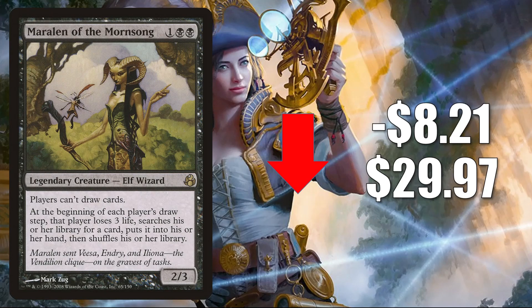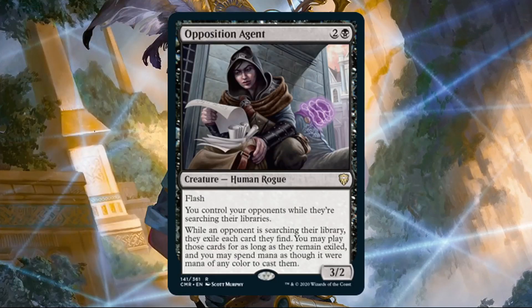Number two is Maralen of the Mornsong. This goes down $8.21 this week to $29.97 after a very aggressive spike last week — not too unusual to see this kind of normalization after a big spike like that. This has been seeing some Commander play all along, but the reason this card spiked recently is because of a card from Commander Legends: Opposition Agent.